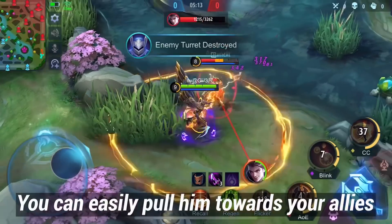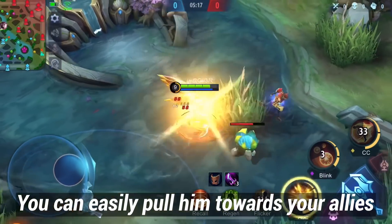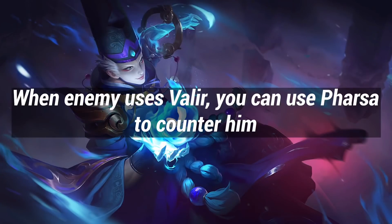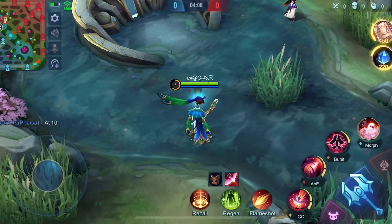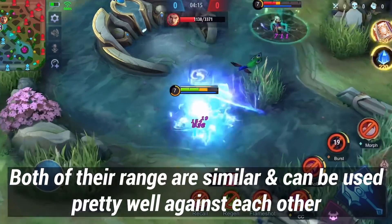You can easily pull Claude towards your ally. When the enemy uses Valir, you can use Farsha to counter him. Both of their ranges are similar and can be used pretty well against each other.